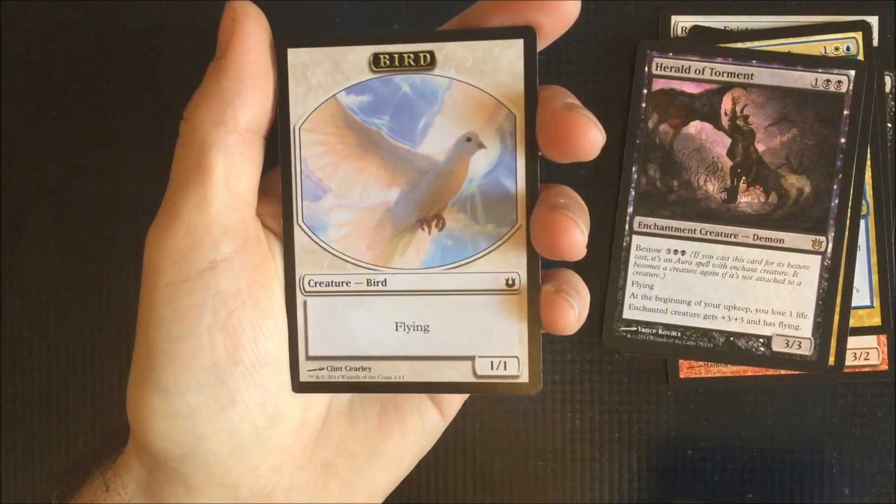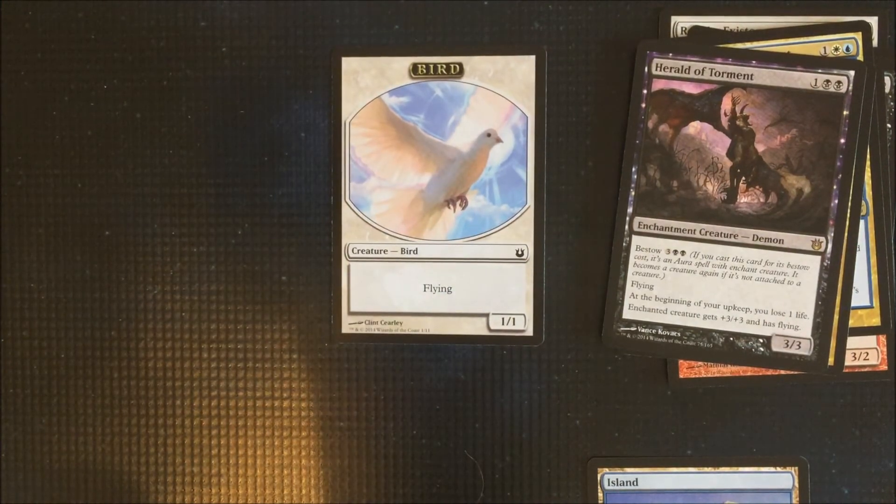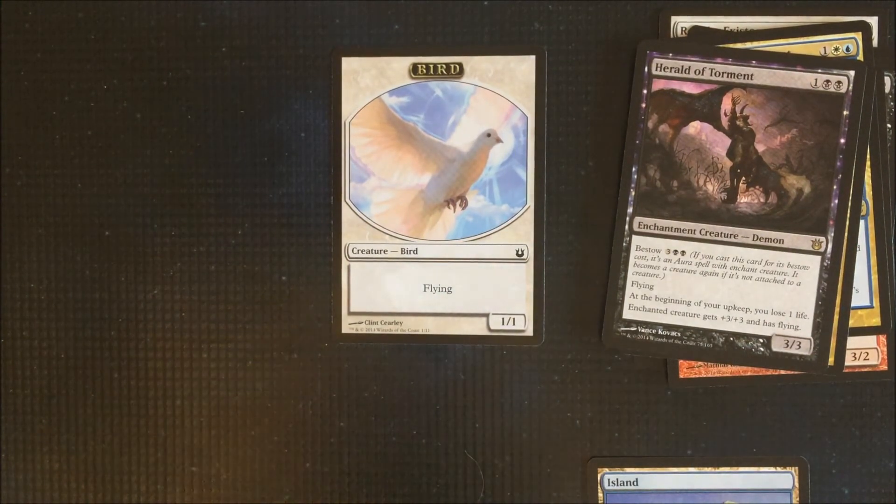We've got an island. I've never seen one of these before — well, at least not pulled one. It's a 1/1 bird token. Very nice little dove there.